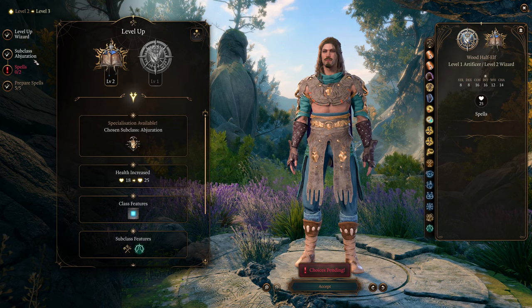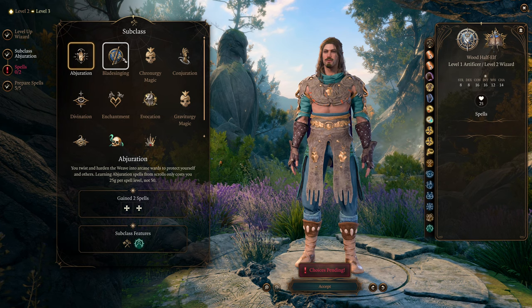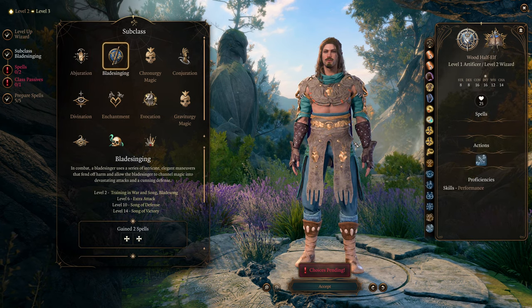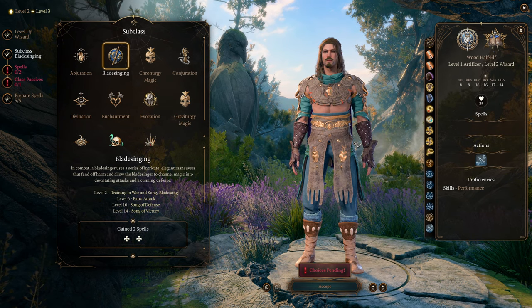At Wizard level 2, we get to pick our subclass. And here it is — Bladesinging. I'm finally doing a Bladesinger build. But why a pirate Bladesinger? Let me get into the backstory for this build — you're going to love this one.